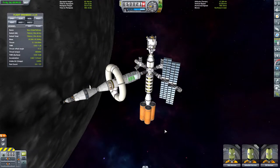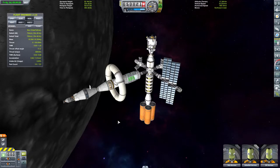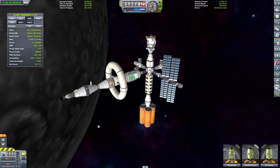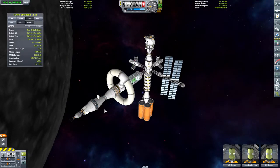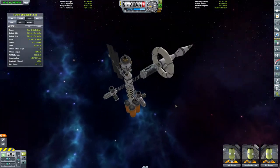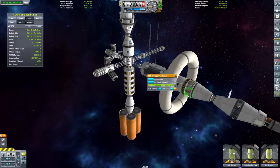After a lot more maneuvering than I expected, we are here. I didn't quite get the rendezvous right, so I had to go round and round, and I only got the one antenna on the little probe that was coming in, so I kept losing contact with the KSC back on Kerbin. However, now we are here and we have brought hydrogen—lots of hydrogen—though it's already going down for some reason.